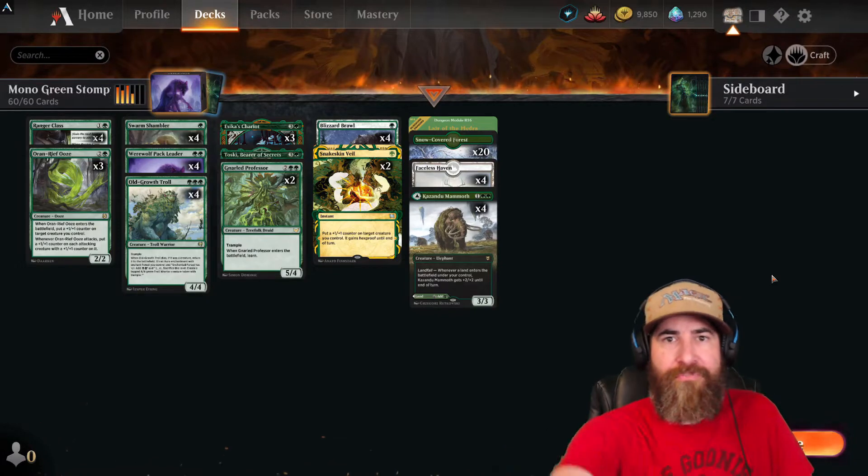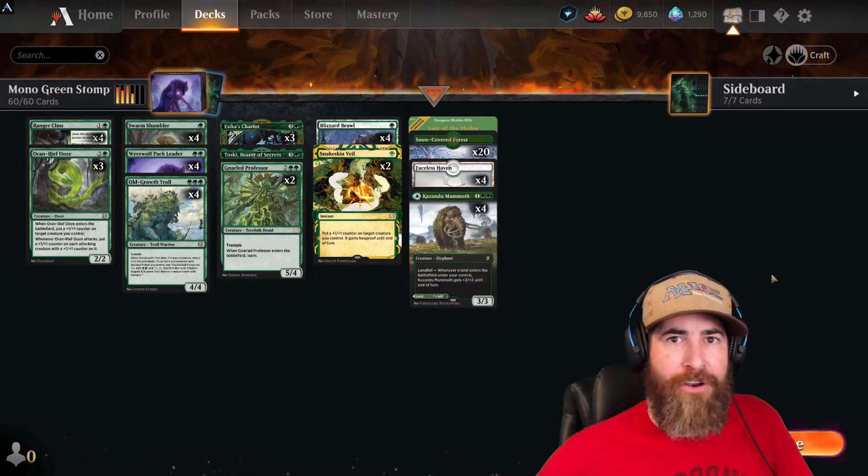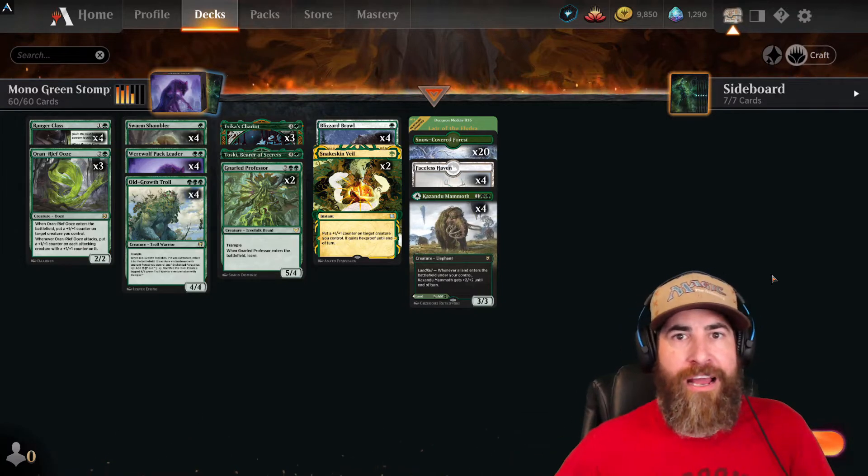Hello YouTube and welcome back to Brewing with Magic. We just hit Mythic yesterday with the deck you see behind me — Mono Green Stompy. It's an absolute beast and you're going to want to hear what I have to tell you about this deck.